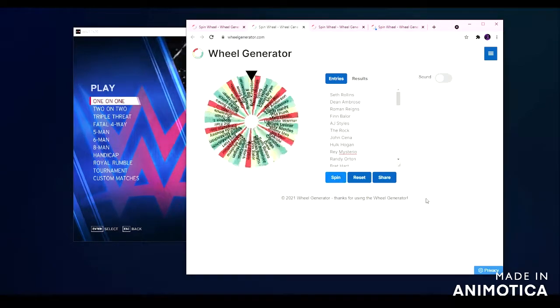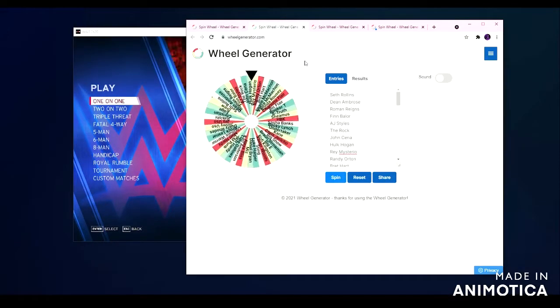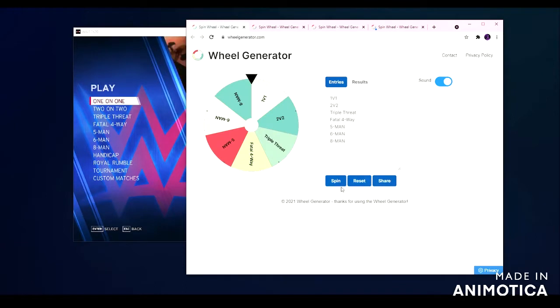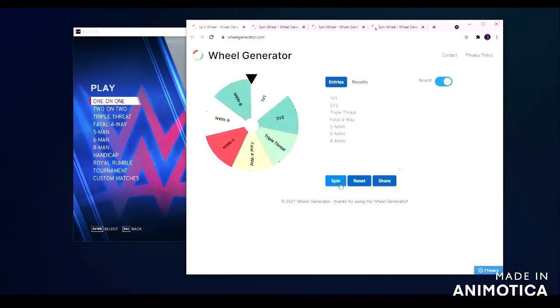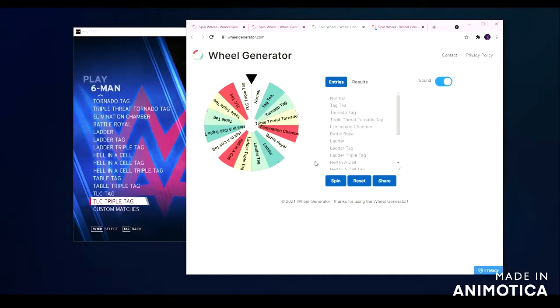Let's spin the wheel. We don't count that one — ready, three, two, one, spin! Let's see what type of match we're doing. We're doing a six man! We're going to be doing a six man, but what kind of six man? Let's find out with the match wheel.